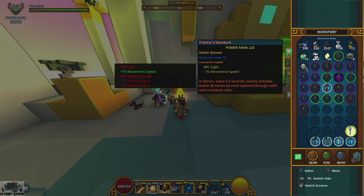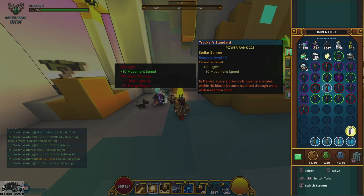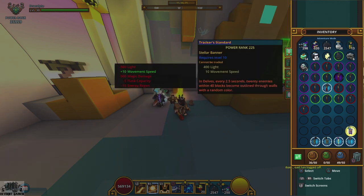There's also a super rare chance to get stellar banners. I've opened probably three to four thousand of these boxes and only gotten one. Stellar banners give 400 light and 10 movement speed - that's the same for all of them. The Tracker stellar banner highlights enemies through walls every two and a half seconds, which is helpful for finding those last one or two enemies in a room.